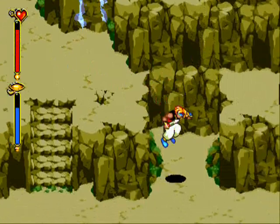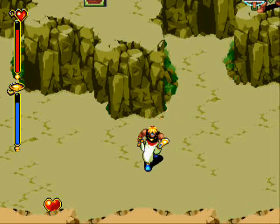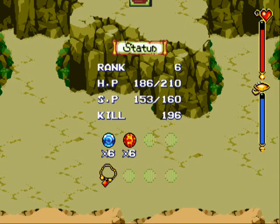Ditto is the first summon you get, and I still think she's the most useful one, in my opinion. I'm on level 6 — alright, how about that?